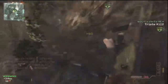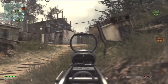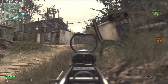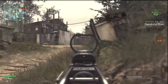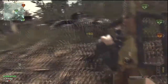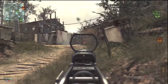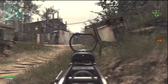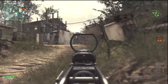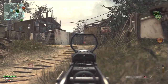For your second perk, you want to run Hardline. Hardline is a must if you want to get high killstreaks on a consistent basis, because with Hardline you get killstreaks one kill earlier and every two assists count towards a kill. So if you run Predator, Reaper, or AC-130 with Hardline, you can get one point for capping a flag, another point for shooting down air support, and two points for shooting down two different UAVs with a Stinger. Then if you get two assists that counts towards a kill.